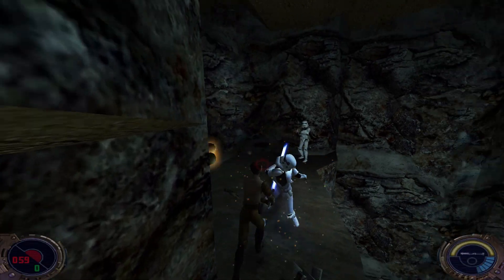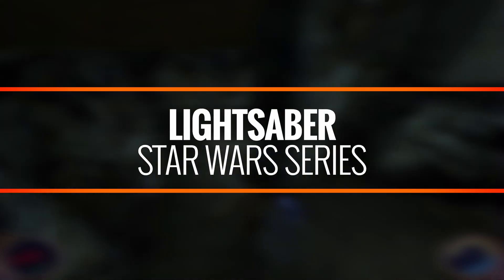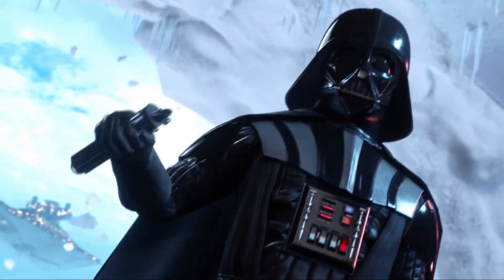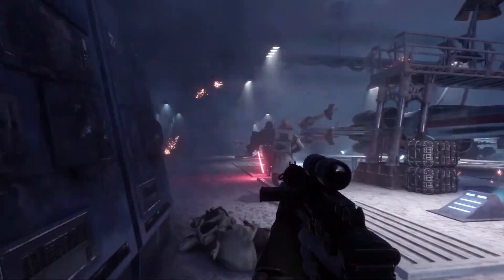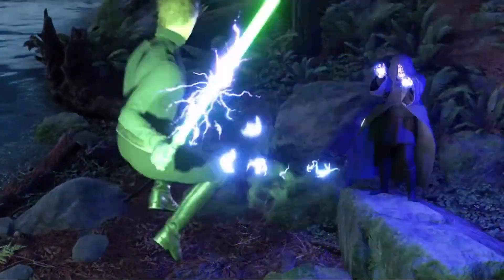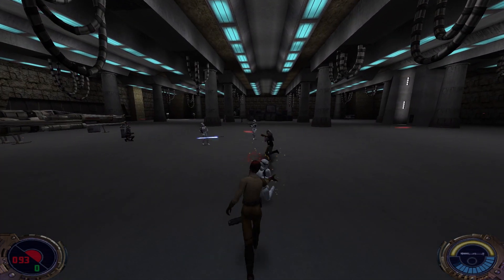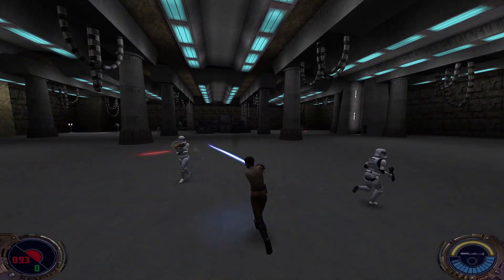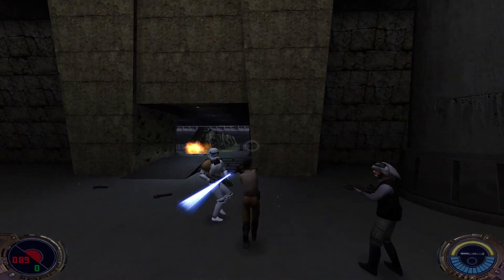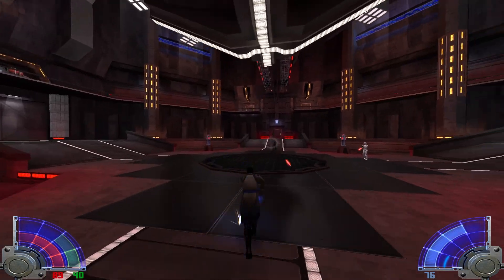When you need a more elegant weapon for a more civilized age, look no further than the famous lightsaber. Seen in many Star Wars games throughout the years, the most famous blade in all of cinema has an unmistakable hum and shines in various colors. The creation of the weapon has been used to signify a Jedi's training, and the weapon can be used to cut through nearly anything. In the Star Wars universe, it can also be used to deflect energy blasts, absorb force lightning, and can even be used to cut through hardened metal.